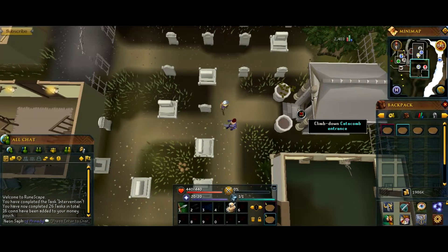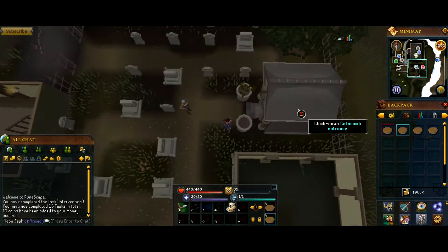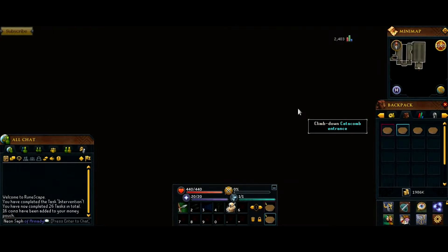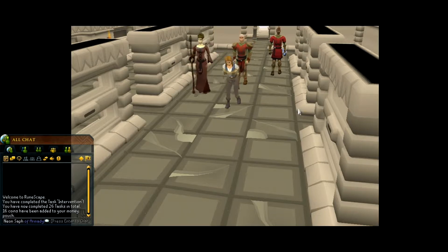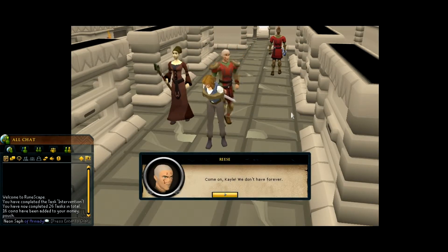So we need to go into the catacomb. When you've done this quest there's a nice lot of low-level monsters for you to kill in the catacombs at the end.